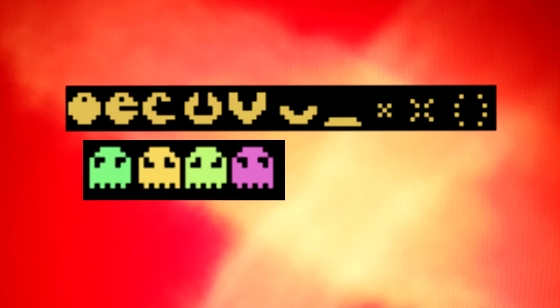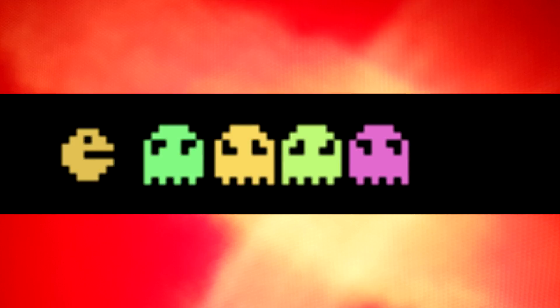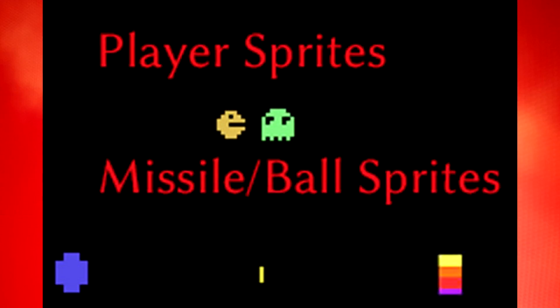The Atari 2600 hardware can handle five sprites — it can have five moving objects on the screen at any given time. That might sound like plenty: five sprites, one Pac-Man, four ghosts. But unfortunately not all these sprites were created equal. Only two of these sprites, the player sprites, are capable of handling the relatively detailed graphics you'd need to draw Pac-Man or a ghost. The other three sprites — the missile sprites and the ball sprites — can only draw images made up from unbroken lines of fixed length. So this left the programmer with a bit of a problem: how do you make two sprites equal one Pac-Man and four ghosts? Well there's only one thing you can do — you've got to cheat!